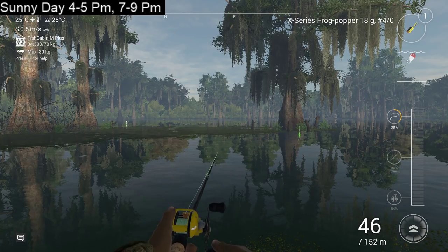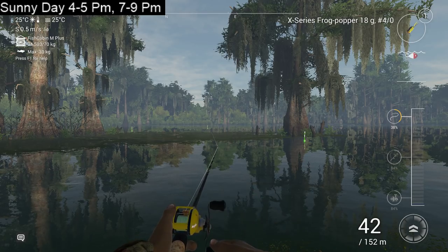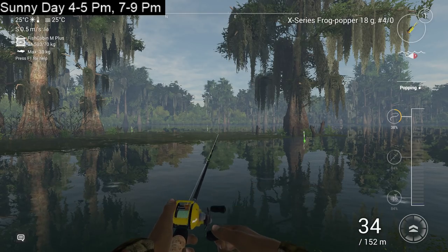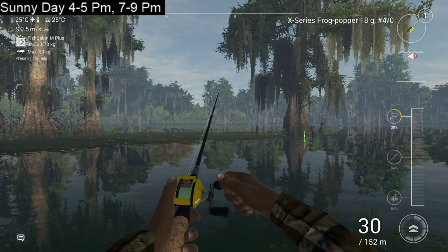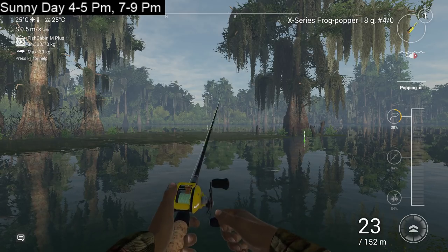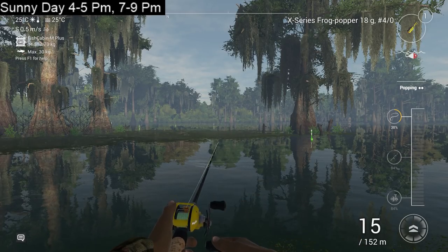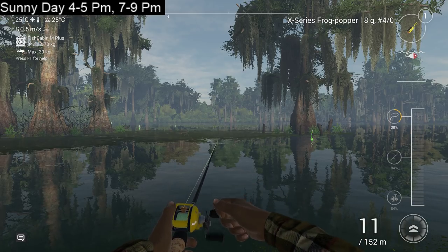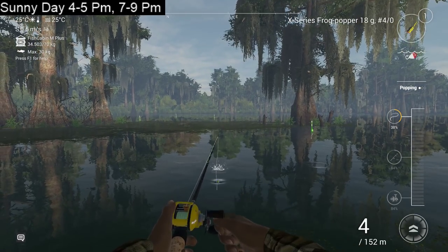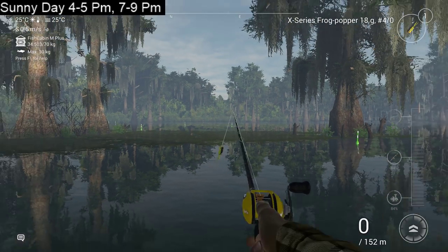I practiced a lot and the technique I use with popping is this: you just reel with P2 and you do 2 twitches every time — it seems to work really well and you always get a 2-dot presentation. It's a lot easier on your fingers too. If you do 1-2 reel, 1-2, you are always going to have nice 2 dots. Don't ask me how to do 3 dots — in the past I made a video about it, but I don't think it matters that much.